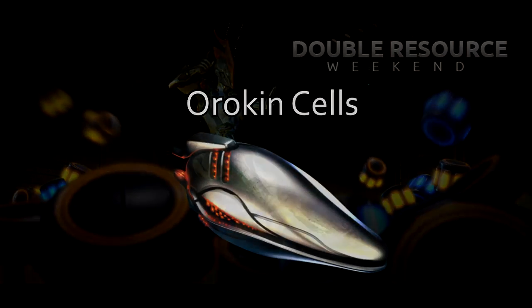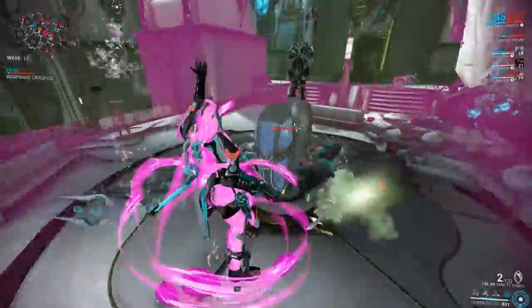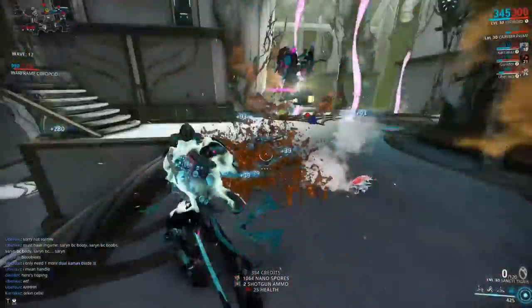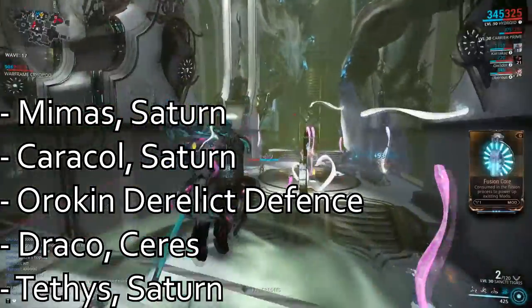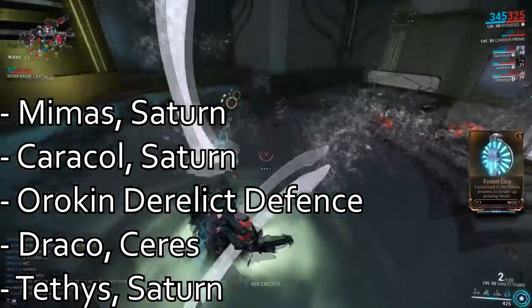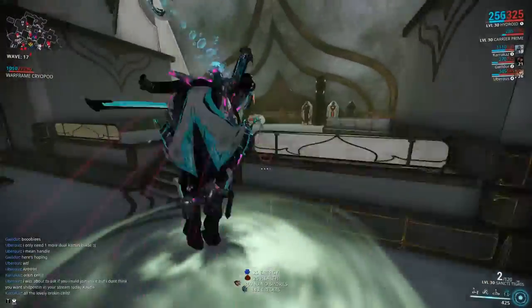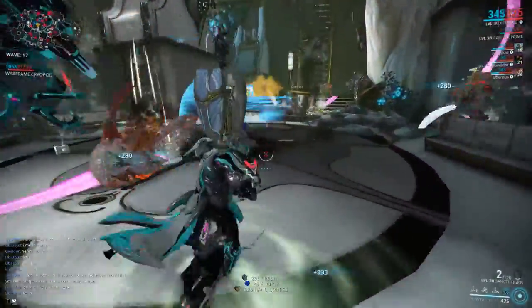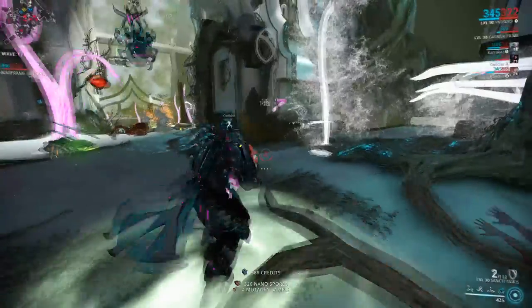Orokin Cells. Dropping from nearly exactly the same places as Nanospores, with Draco on Ceres added in as well, Orokin Cells are quite a pain to farm and are mostly up to RNG. I haven't been able to decide on the absolute best map for these, so try any of the following and see which one you like the most. Sometimes I would end up with tens of Orokin Cells at a time, and other times I would finish a mission with absolutely zero.